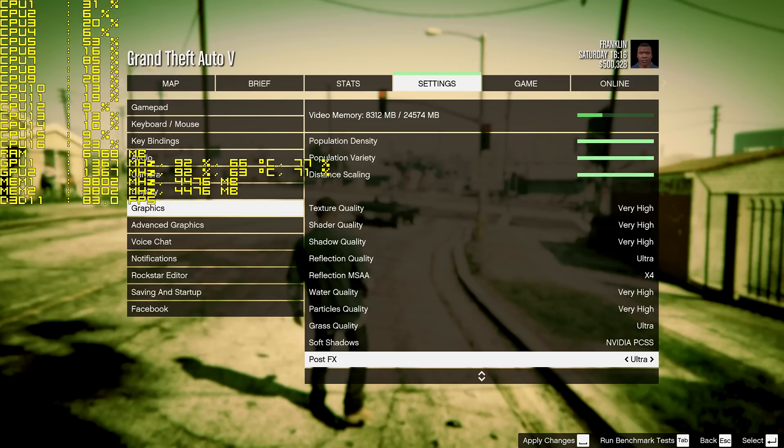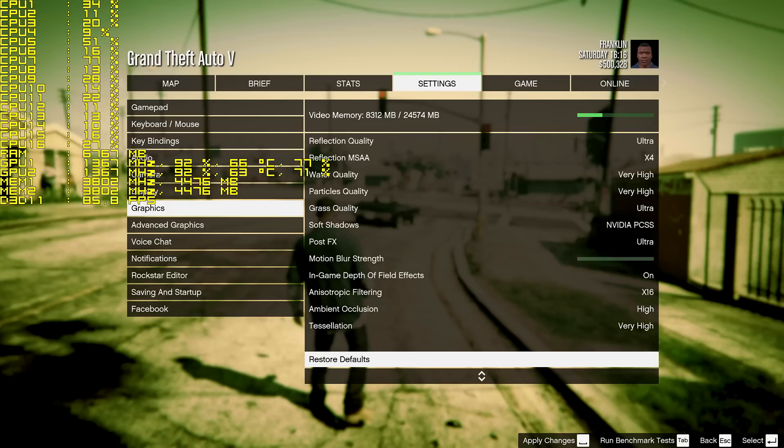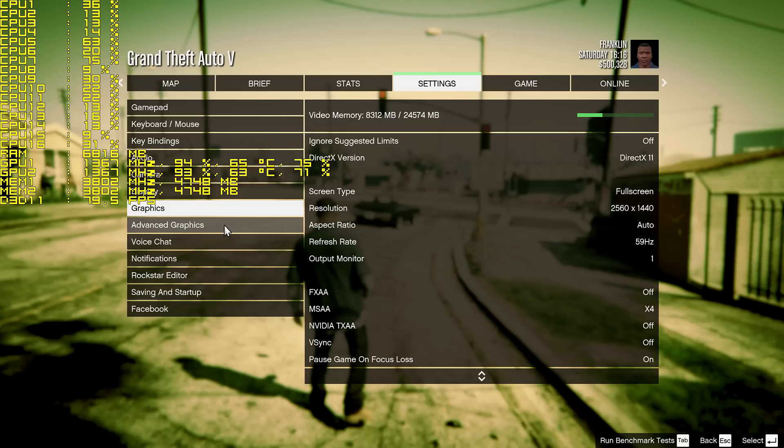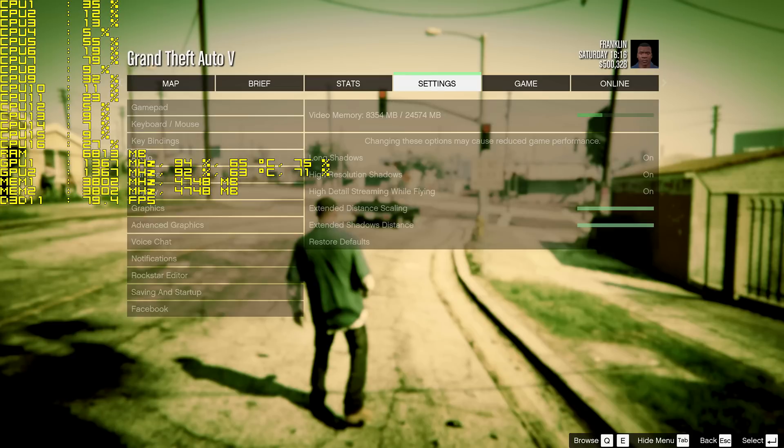We're going to put this Reflections MSAA on four times. Everything else, I just want to show you — that's what we're doing. We're going to save it. We are saving it. Advanced Graphics are maxed out, so let's jump in here.